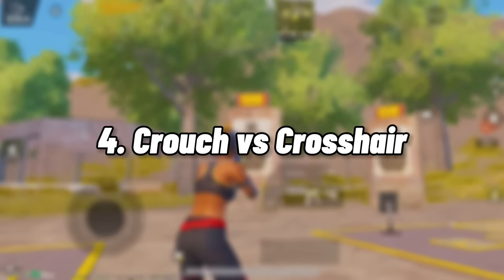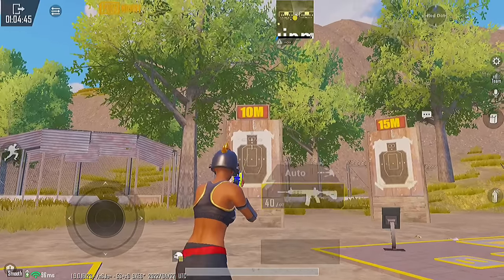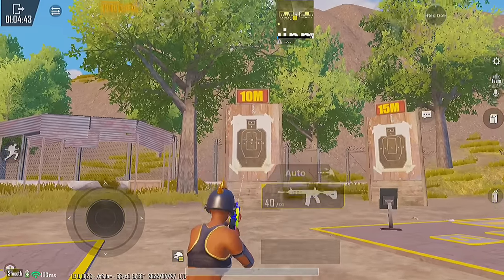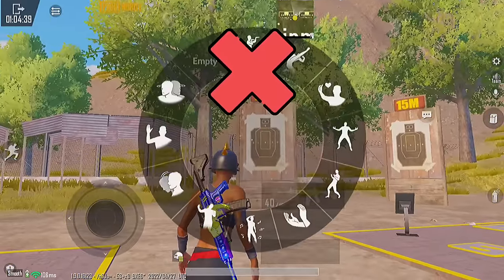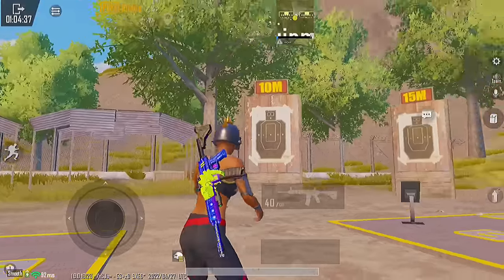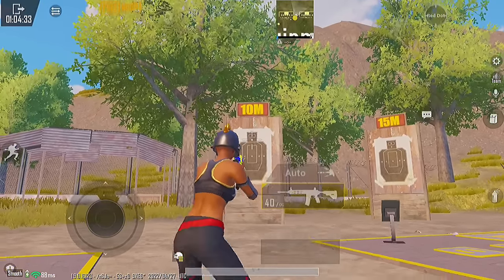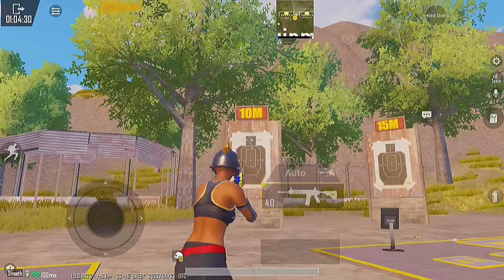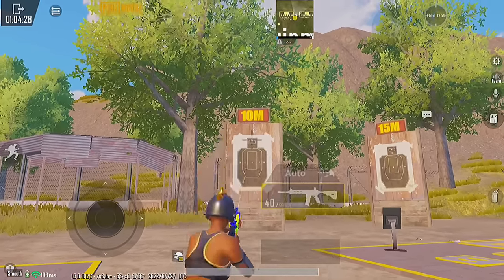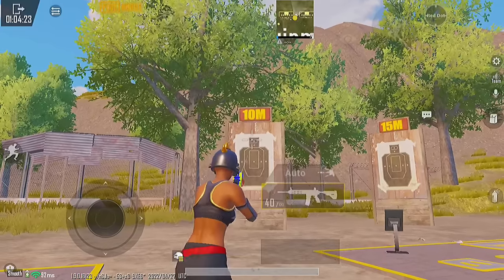The next tip is how to control your crosshair while crouching. When you crouch, don't let your crosshair go up or down with that — it is completely wrong. Try to keep your crosshair always on the enemies' head, and while keeping your aim on the head, you start crouching. Practice this daily. It will improve your crosshair placement.